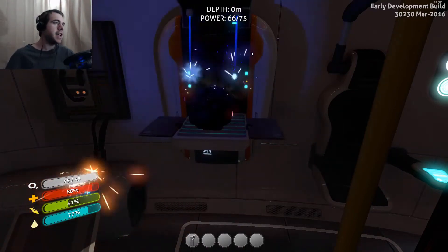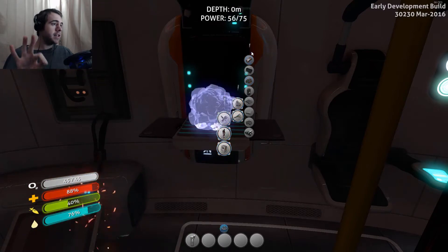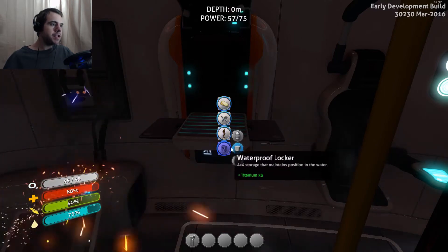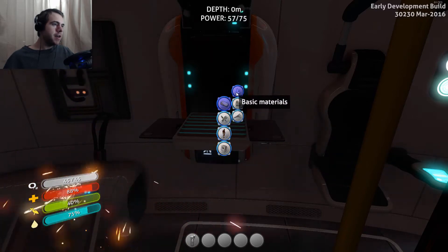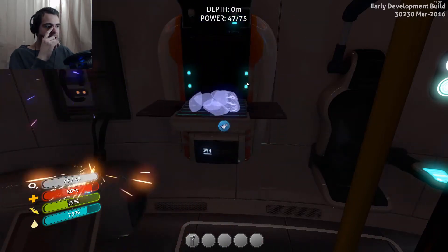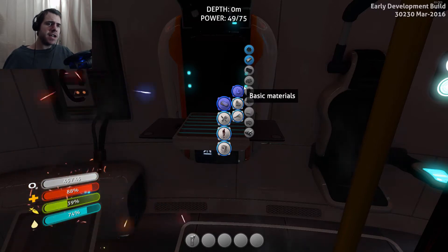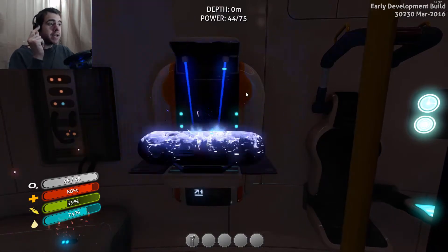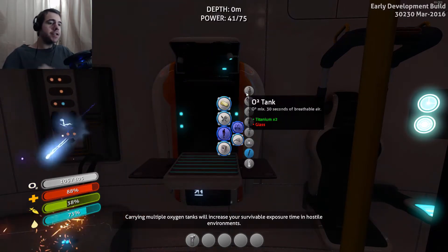If I can go in here, turn on the fabricator, turn this into a resource — basic material — and turn it into titanium. One metal salvage turns into four titanium. Let's go ahead and turn it all into titanium since it's just taking up space in my inventory. I need glass — basic materials, glass out of quartz. O2 tank — that's what I need. Two O2 tanks, that's gonna boost my oxygen up to a hundred and five seconds.